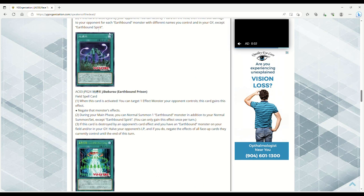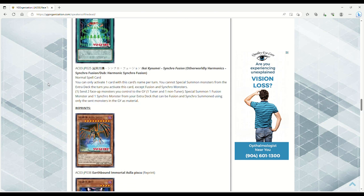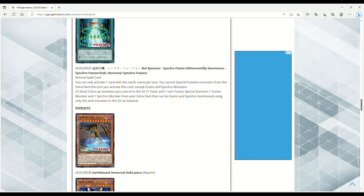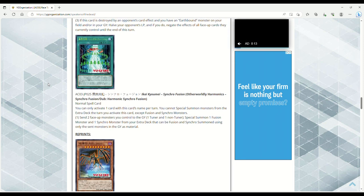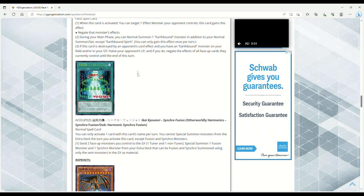Harmonic Synchro Fusion — Normal Spell. You can only activate one card with this name per turn. You cannot Special Summon from the Extra Deck the turn you activate this card except Fusion and Synchro monsters. Send two face-up monsters you control to the grave — one Tuner and one non-Tuner — then Special Summon one Fusion monster and one Synchro monster from your Extra Deck that can be Fusion and Synchro Summoned using only the sent monsters as material. This card is absolutely busted. For the price of one spell and one Tuner plus one non-Tuner, you get a Fusion and a Synchro simultaneously.